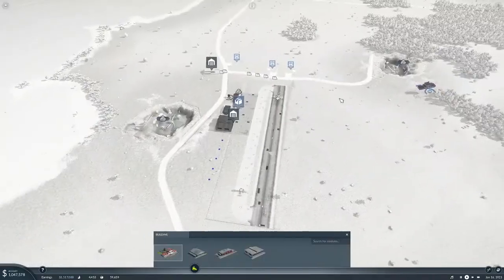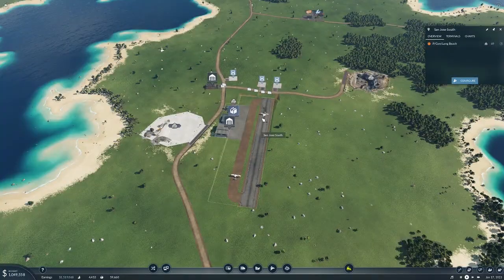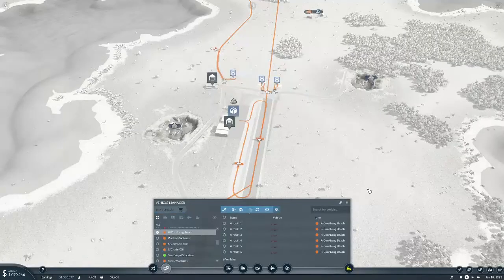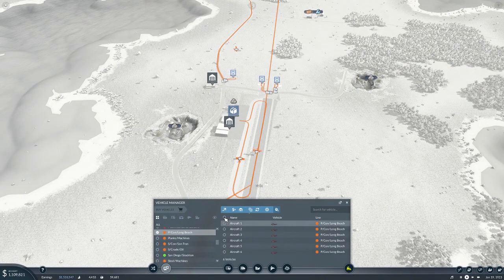We're also going to add a few more planes — we have six on the line now. Let's get it up to ten: seven, eight, nine, and ten. We don't have enough money right now — these are seven million a piece, so we have enough to buy three. Let's buy two, so we're up to eight, then buy two more once we get the money.